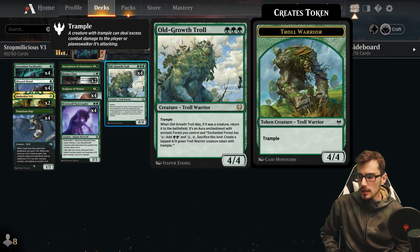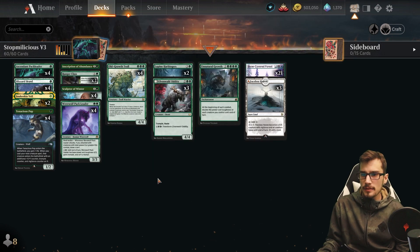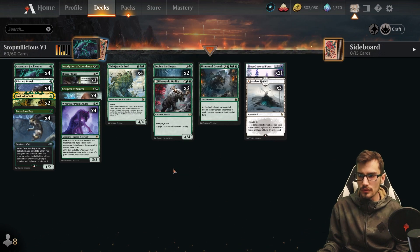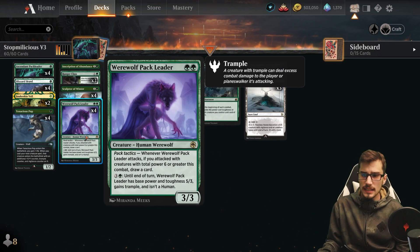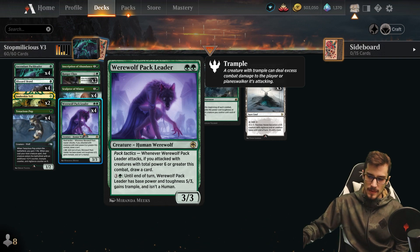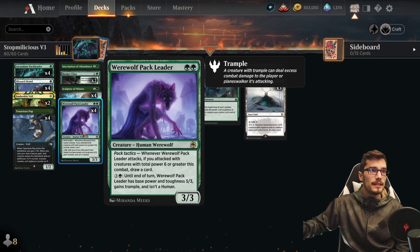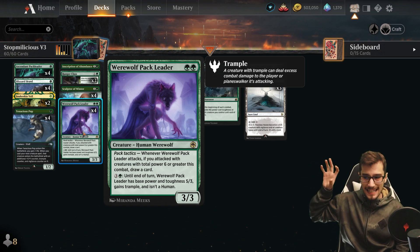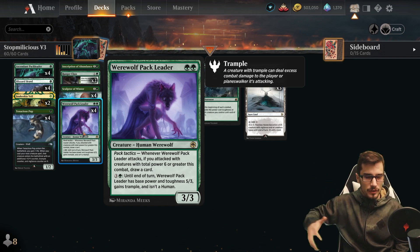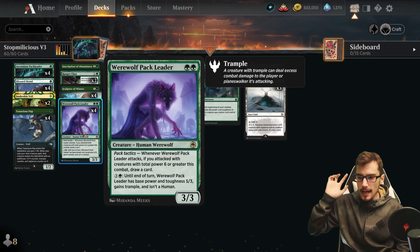The Troll token comes in tapped — we can do that on their end step so it's back in play hopefully doubling through Unnatural Growth as well. Pack Leader can gain trample through its ability for 4 mana, making its base power and toughness 5/3. Do this before Unnatural Growth triggers and it goes to a 10/6. If you do it after, it's just a 6/6.